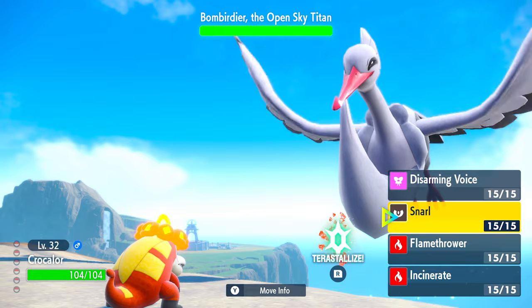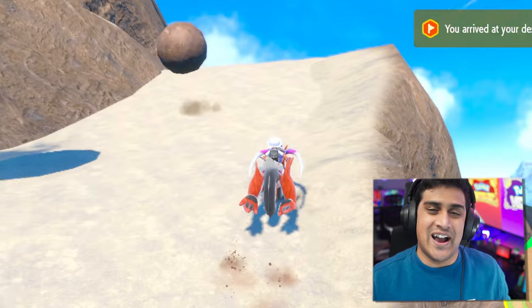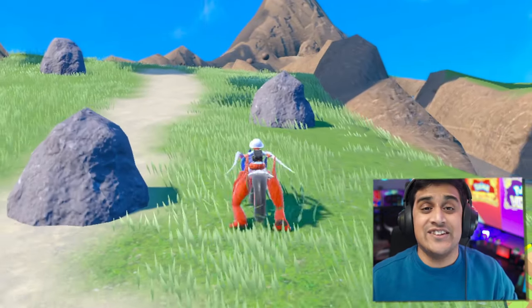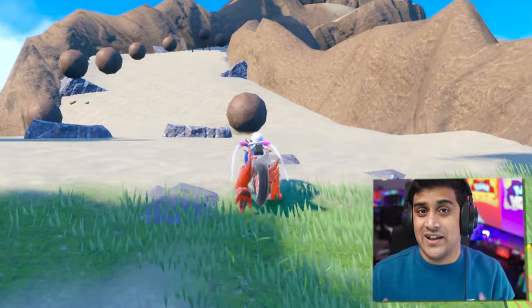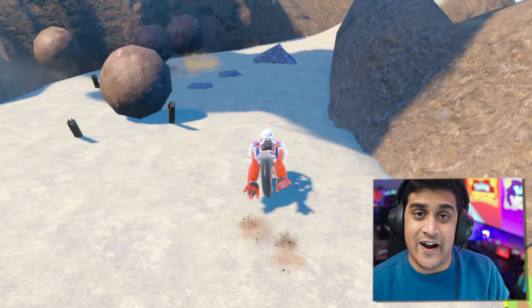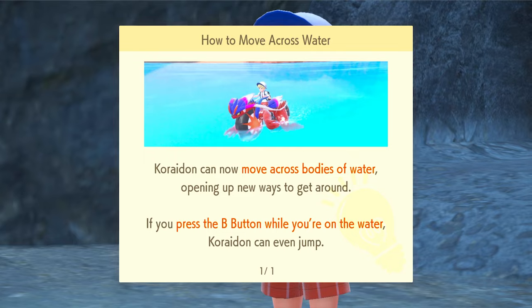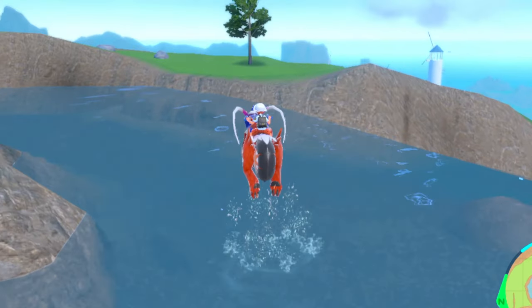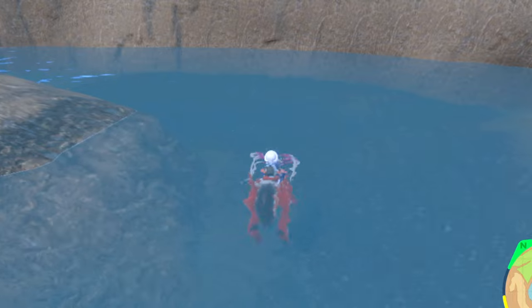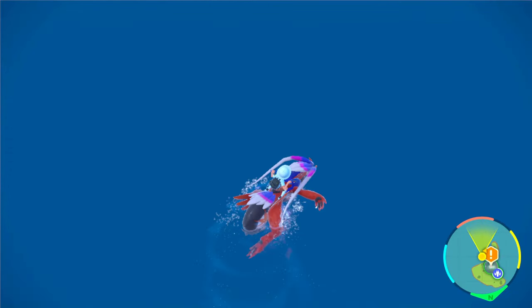Bombirdier is probably one of the coolest fights because you literally have to climb uphill while it's throwing rocks at you down this giant path. I think this was the most interactive Titan fight, and I wish the other Titans were like this — hopefully in the future we can see more things happening in the environment. Once you complete it and fight the second time with Arven, you'll unlock Swim on your legendary Pokémon, Koraidon or Miraidon.